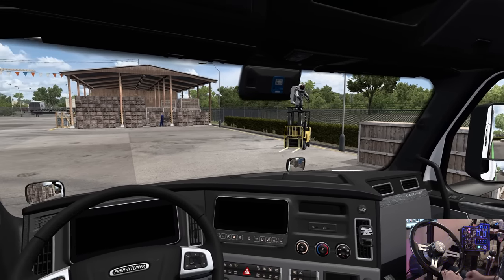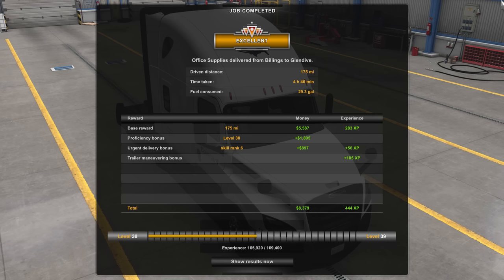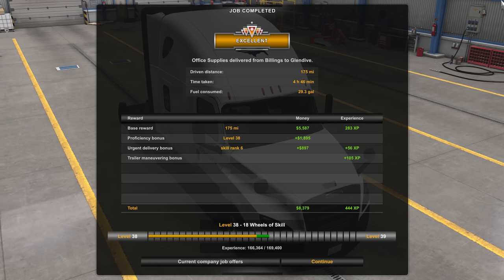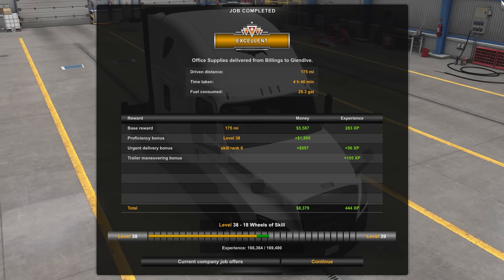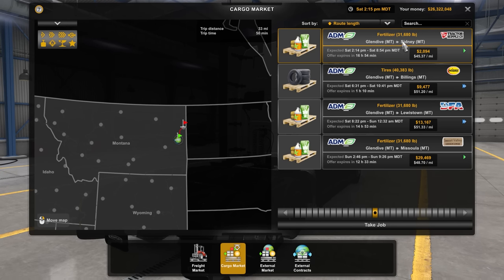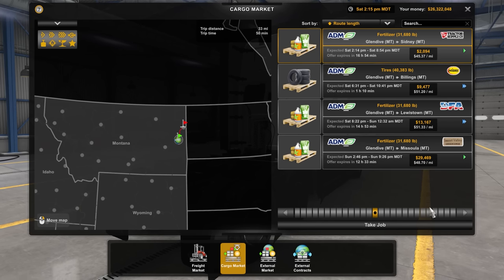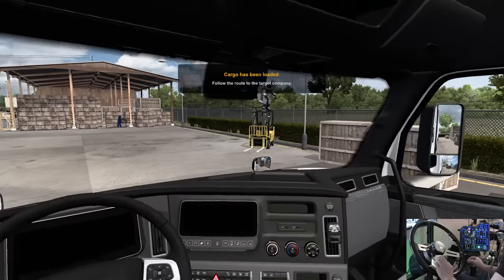Now they're going to unload it. We got an excellent 175 miles, took 4 hours 46 minutes, 29.3 gallons of fuel consumed. We're a little ahead of schedule, so we're going to go ahead and take another run — Glendive to Sidney, Montana. A little bit further down the road. Fertilizer: 31,680 pounds of it. Cargo's been loaded.